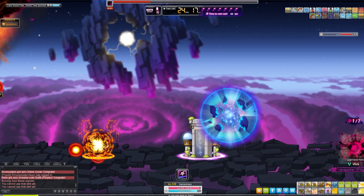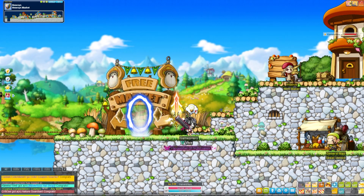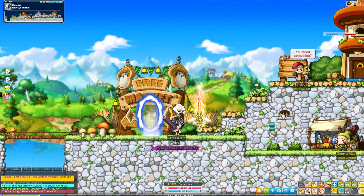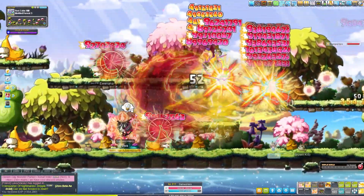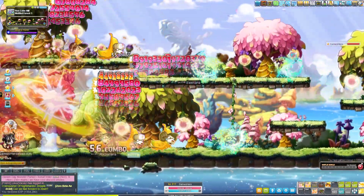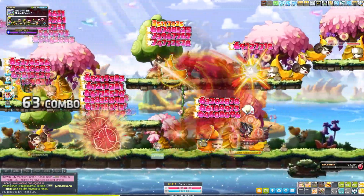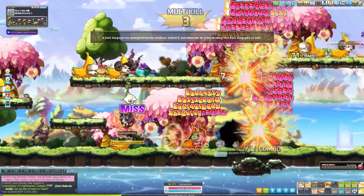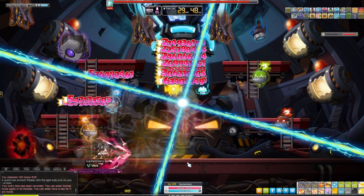A tip some people might not know: Burning Soul Blade is actually a summon. You click it to activate it, then if you click it again it places down the blade as a summon and deals damage — this is what you should be doing when bossing. For training, I really enjoy this class. Pretty much all you do is spam Raging Blow; you jump around the map and it hits all platforms. You can also place Burning Soul Blade down on the map for an extra summon, and paired with Urdanova you might just be clearing the entire map with summons.